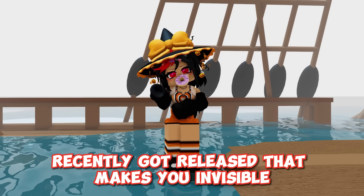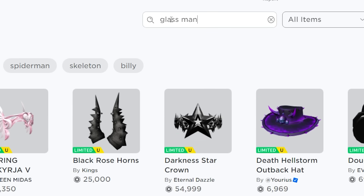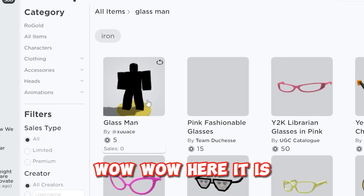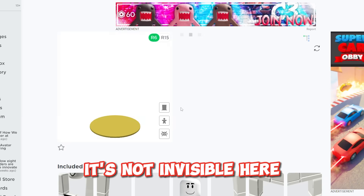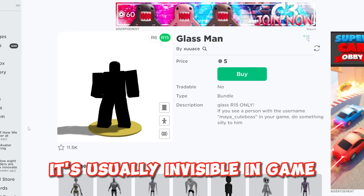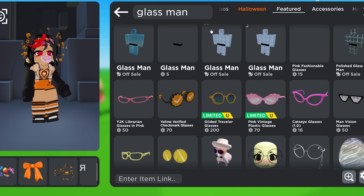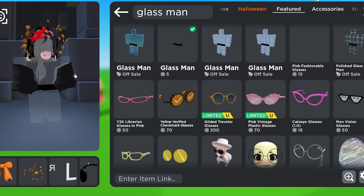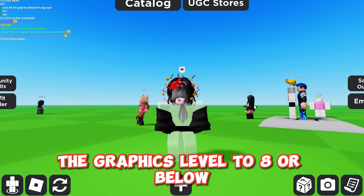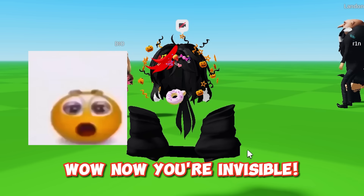A bundle recently got released that makes you invisible. Search this up. It's not invisible in the preview here, but when it's black in the preview it's usually invisible in game. It's even semi-transparent, but we can fix that by just setting the graphics level to 8 or below. Now you're invisible!